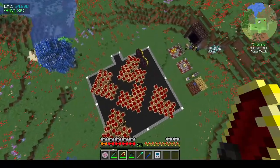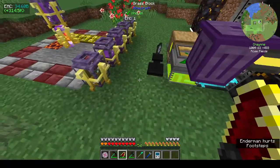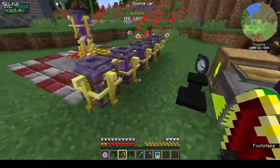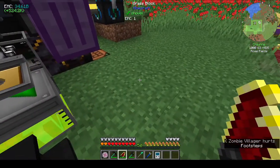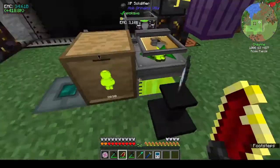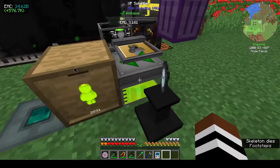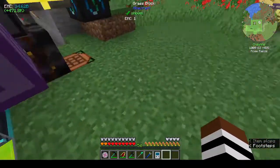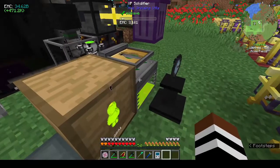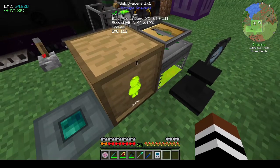I got rid of this monstrosity that was all the fluid here. What I did - I'll put a picture on screen - I had it all hooked up to my XP solidifier. What the XP solidifier does is it takes the liquid XP that you get from killing mobs and turns them into jelly babies.